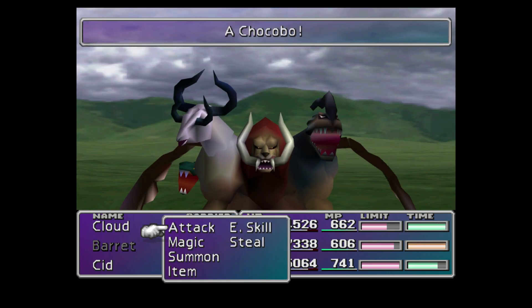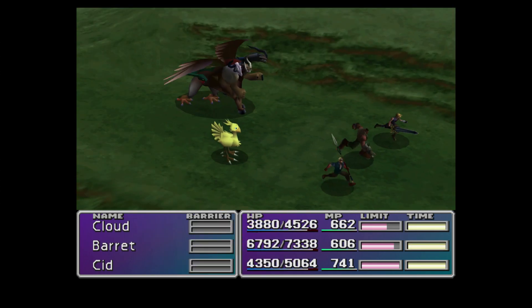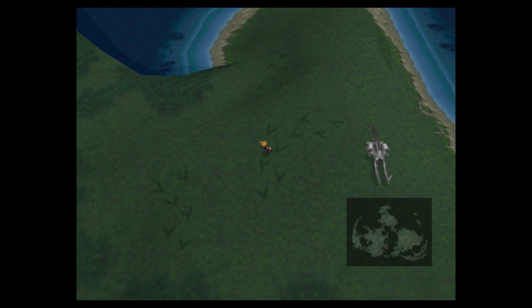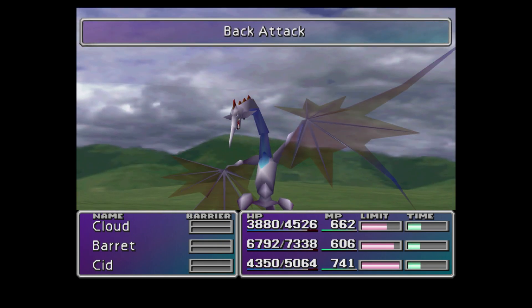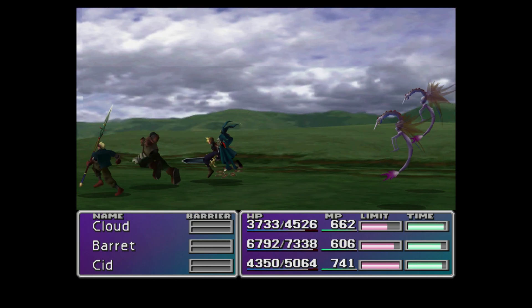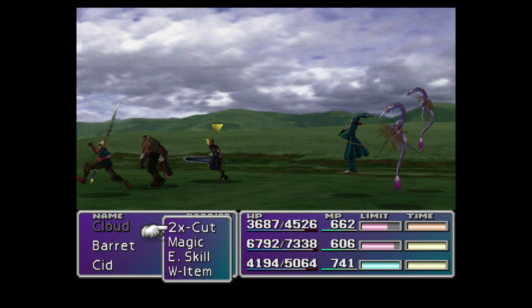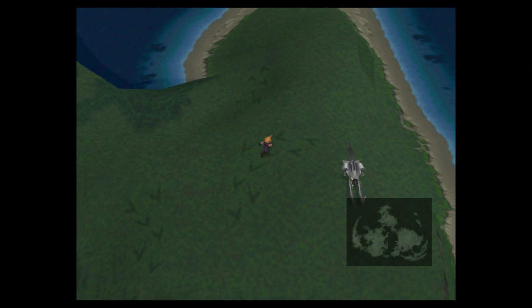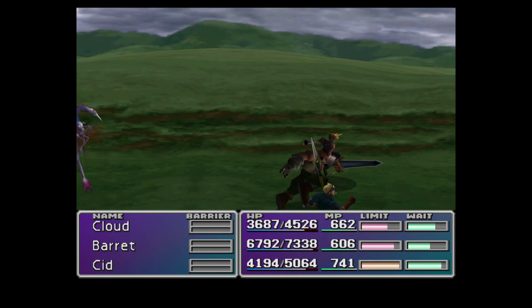It's a tradition. We found this guy again, but no — we are not looking for you. We are just trying to get some good Chocobos. The ones with the enemy that gives you Aqua Lung — I'm not sure if it's a good Chocobo or something else.